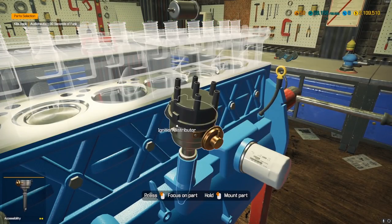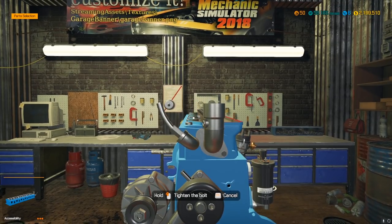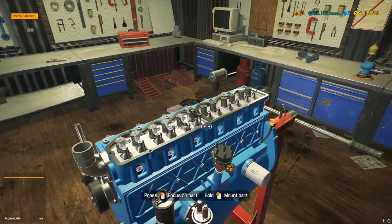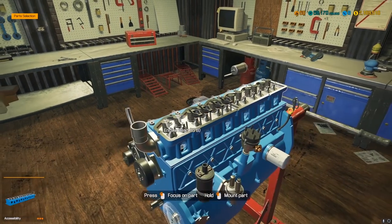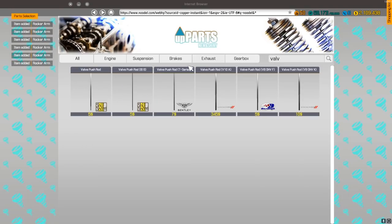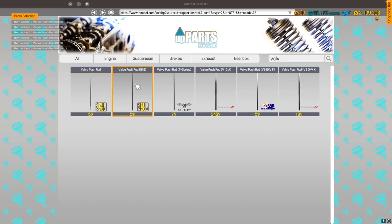We have four clips — perfect amount, so that side is done. On to the head, which we managed to repair and save. I only bought six valve push rods — I forgot! You always gotta double the amount of valve push rods because you need one for the intake and one for the exhaust. I'm going to have to run back and pick those up, and I forgot the rocker arms too. Let's go back and pick up six rocker arms and the valve push rods — just the normal OEM ones, nothing special.